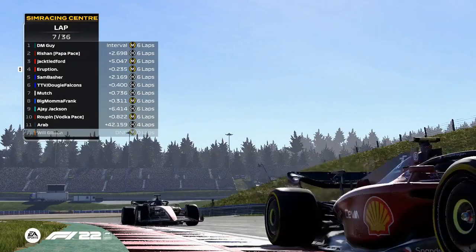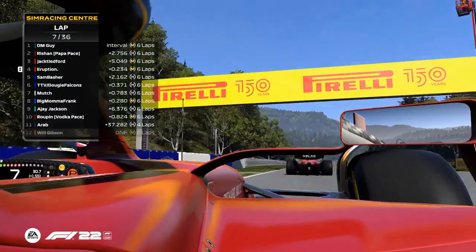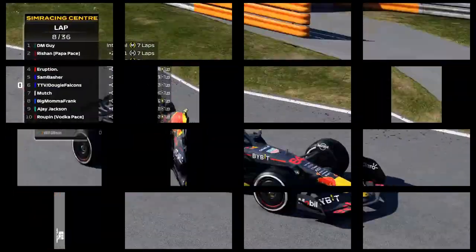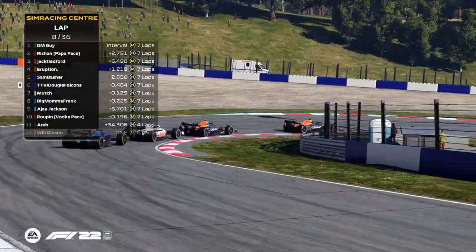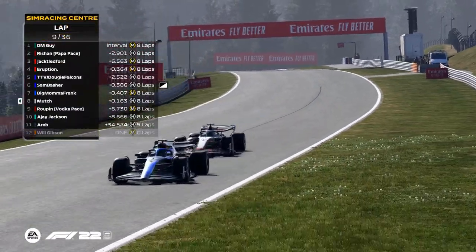Jack is on the inside, so close! Jack has been competitive for the entire race. These Ferraris, these Red Bulls — team contact. He has his telemetry turned off so I can't see it. Eruption goes onto the grass for a little bit — he didn't expect Jack there. Big Mama and Frank are battling as well right behind.